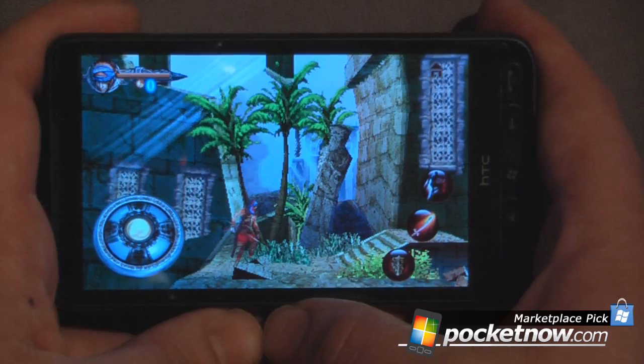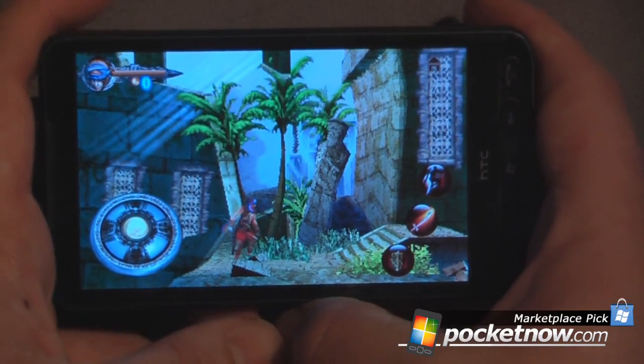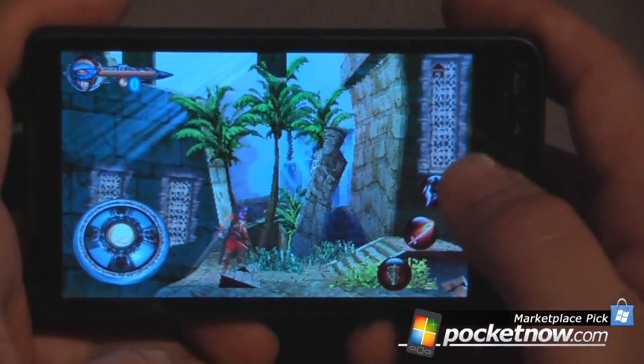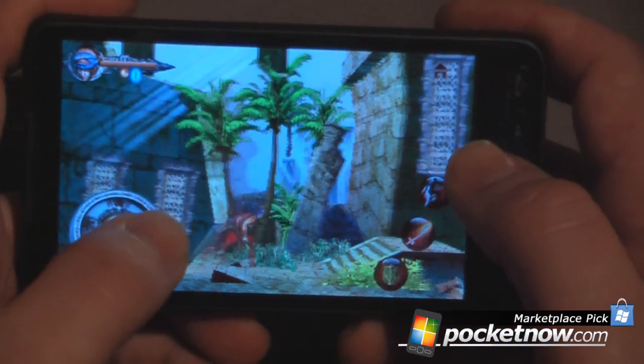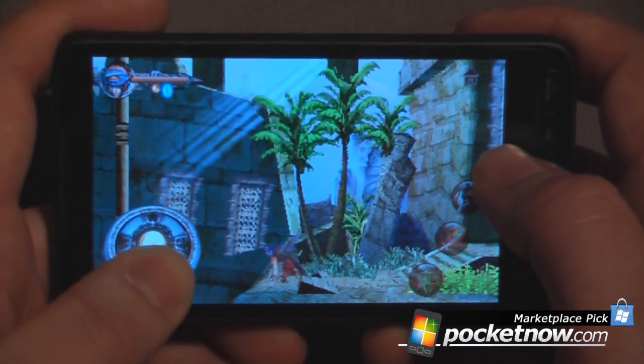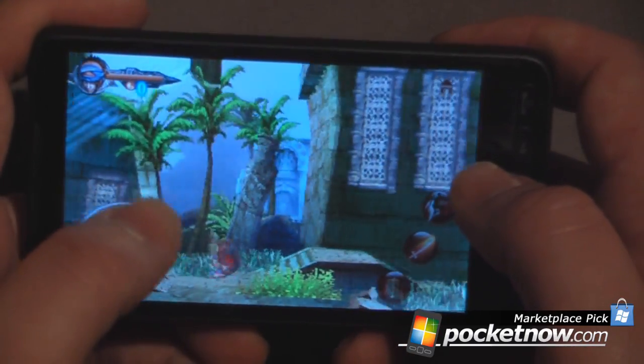Wait for it to load, of course. The controls on Prince of Persia HD are pretty neat because you use your on-screen D-pad and your attack buttons over here. As you can see, I can move left and right, up and down.